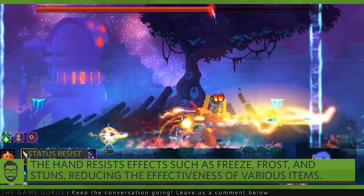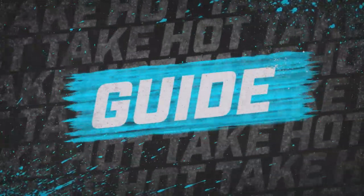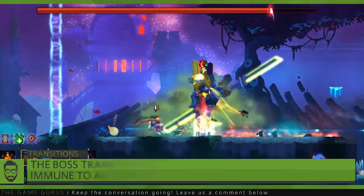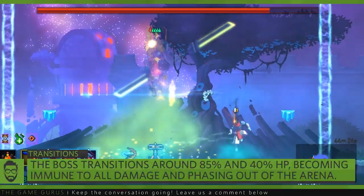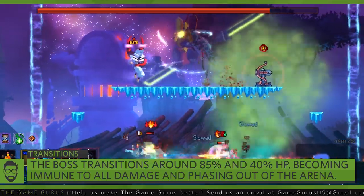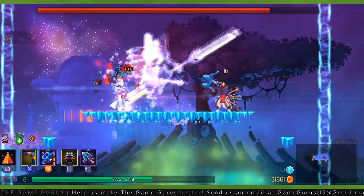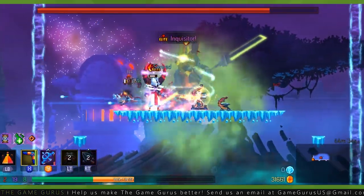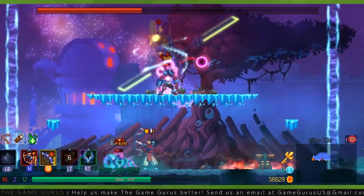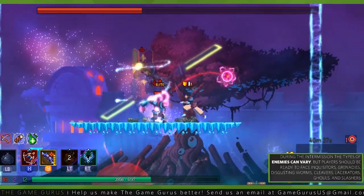The boss isn't completely immune to these effects, but their effective time is greatly reduced. Now that you understand the boss's main abilities, it's time to talk about the flow of the fight. The Hand of the King will transition around 85% and 40%. During these transition phases, the boss is immune to all damage and phases out of the encounter area. The boss will summon a set of minions that players have to defeat in order to transition out of this phase. During the 85% intermission there will be one elite enemy mixed in, and during the 40% intermission there will be two elites.